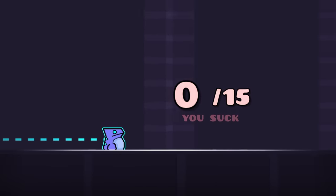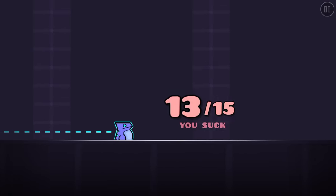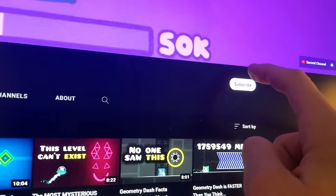The way the game knows if you suck at spam is by checking every second if you're beneath the required count. If you don't have enough clicks, this block will kidnap you and your entire family. His name's Kevin.